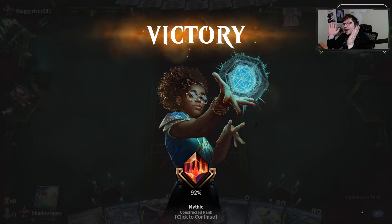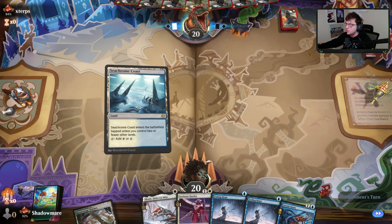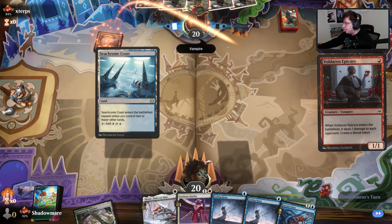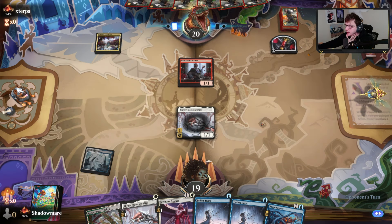The opponent goes first. We've got Screlv, Doulas, and all the bounce stuff we'd want — this is pretty much the ideal setup. Obviously being on the play would be a little better. Vampire — okay, couldn't be that bad of a matchup. We just have to make sure our infect is faster than their drain-and-gain shenanigans.